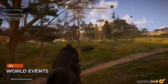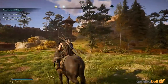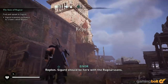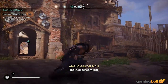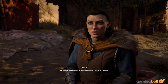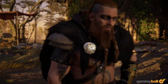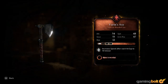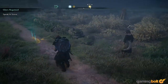Assassin's Creed Valhalla's quest structure is unlike anything this series has done before, which means that traditional side quests are pretty much a thing of the past. In their place, you have world events. And while these may seem like entirely skippable little vignettes, it's a good idea to seek them out whenever you can. For starters, world events are pretty short as a rule, which means they're not too time-consuming. On top of that, they usually reward players in meaningful ways, either through decent amounts of resources that you can use for upgrades, or with supplies that you can use to build up your settlement, or just with interesting little stories, if nothing else.